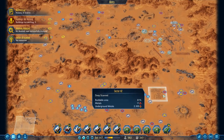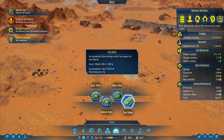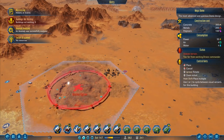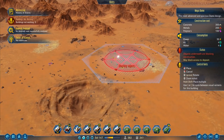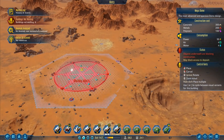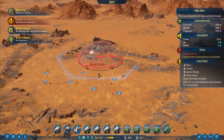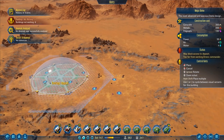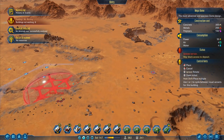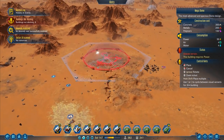I'd like to expand the drone hubs out further still. I've got metals here and was thinking we could build a Megadome, but it's not going to be big enough to reach the two metal deposits there. We've got more water over there we could uncover. There's metal there — I could put a Megadome down here and uncover two metal deposits, but I don't think I really need to worry about those. This is the water I want to get.